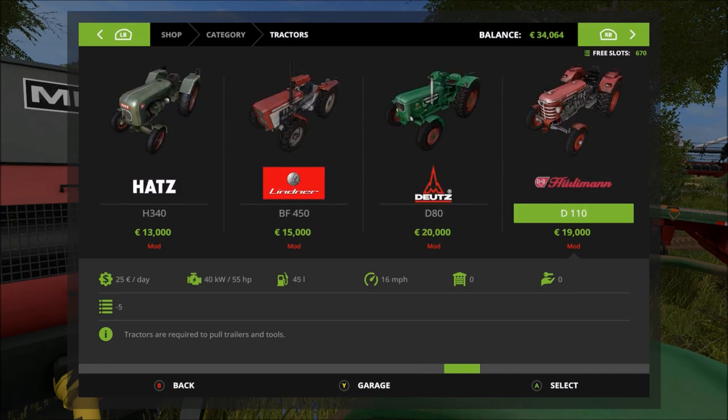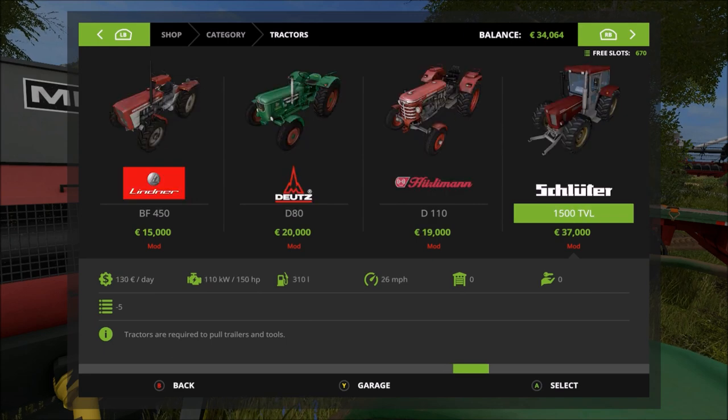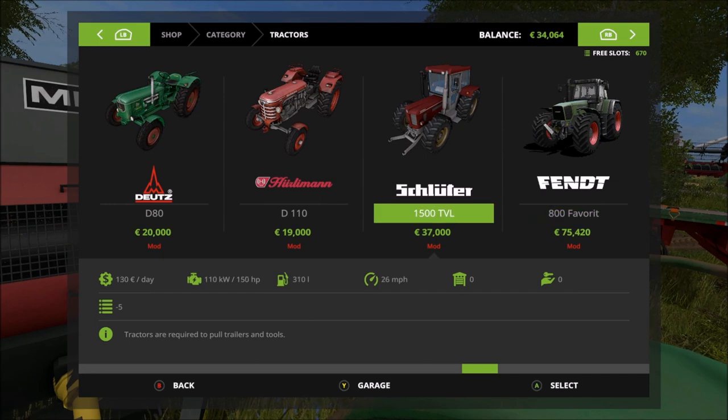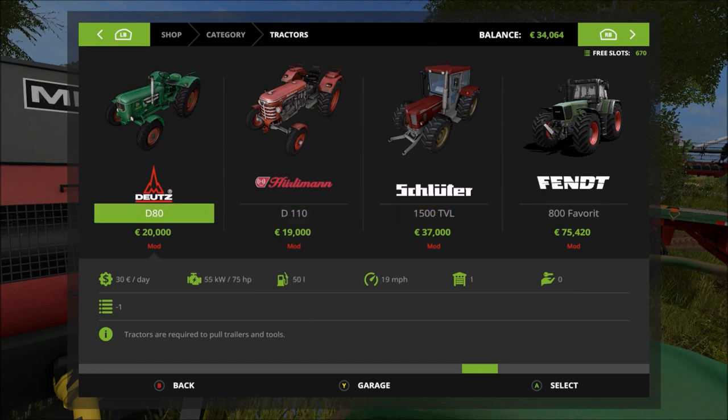There's our mighty Deutz. The Hurleyman, rated at 55 horsepower - we'll try that one at some stage, I'm sure Grandpa's going to expand his collection. The Schlerter we're not going to be using on this map - we have got one over in Sosnofka which we're enjoying very much. So they're the classic pack tractors and they're a very fine selection.